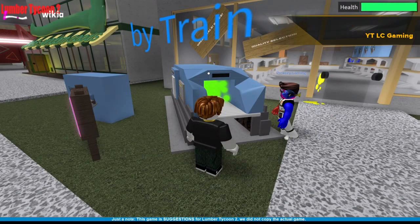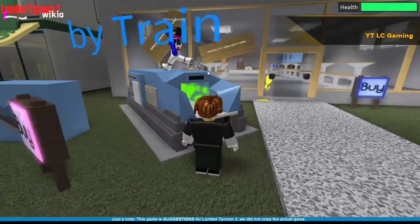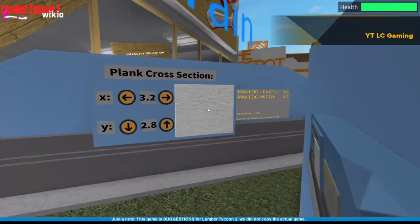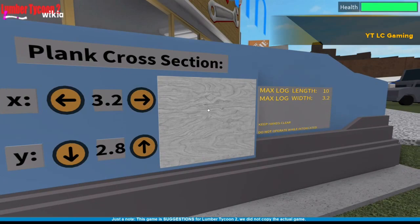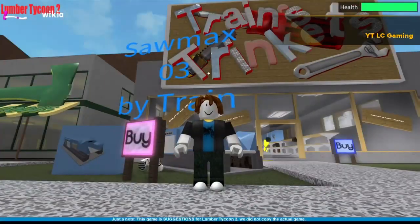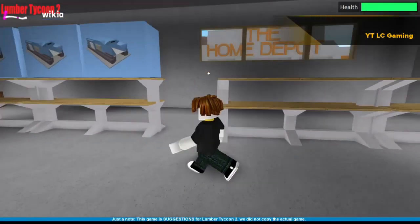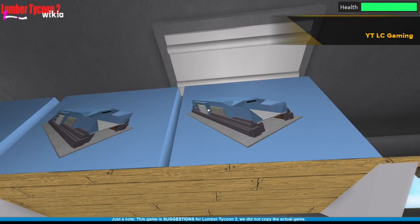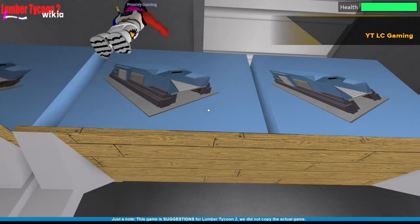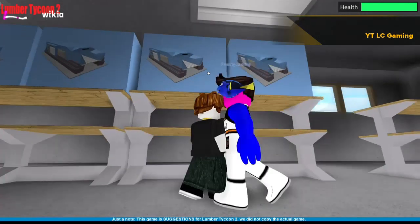Number 4. So number 4 is the SawMax 3.0, or the SawMax 3. Basically, this was supposed to be added to the game, or supposedly will be added in future updates. People have been talking about this recently; I do not know where it came about. But basically, it's supposed to make your wood bigger, and obviously the bigger the wood, the more money it gives. This is supposed to be the box it comes in if it is added to the game. I don't know about you, but if this is added to the game I would be really excited, because I love money and this will help you make more money.